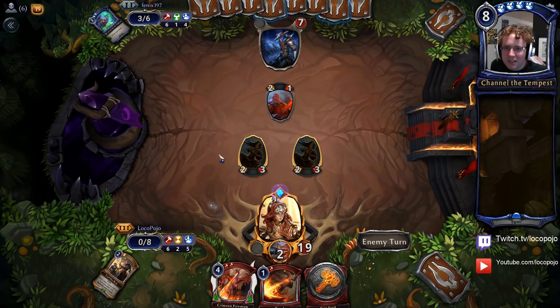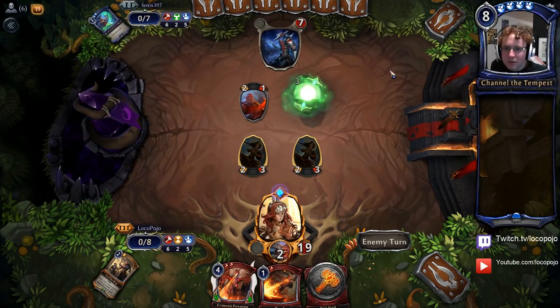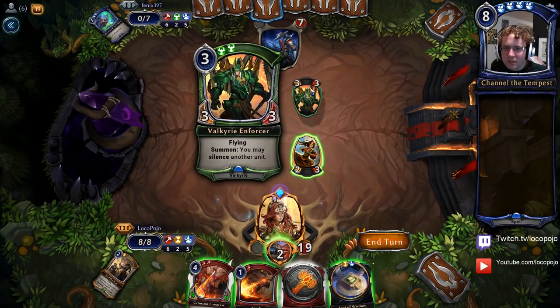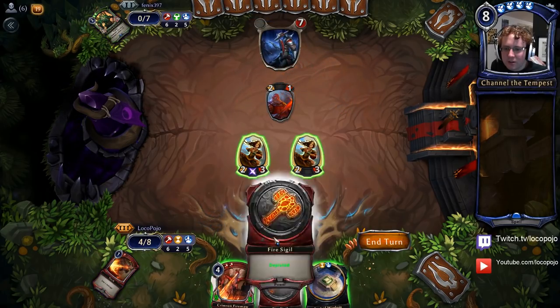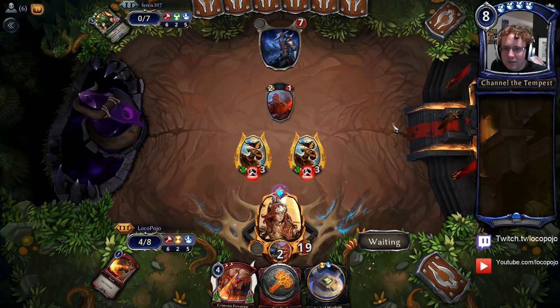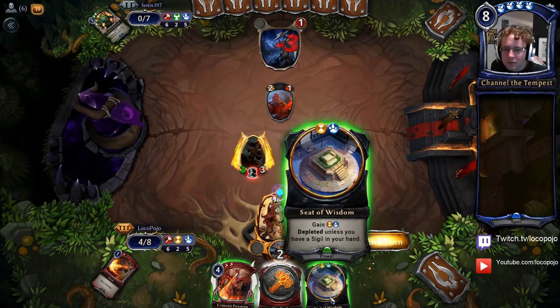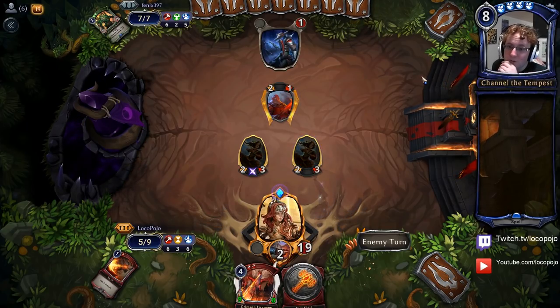Wisdom of the Elders — he might actually be stuck on the Harsh Roll. He hasn't played Justice yet, but he also could be faking it. Looks like he found the Justice, but he can't really kill these two threes, so the Granite Ring's going to do the job. Now I have to decide whether I'm going to Torch or not. Torching gets me five damage in. I really want to see that Harsh Roll, so we'll do it.